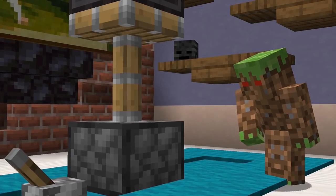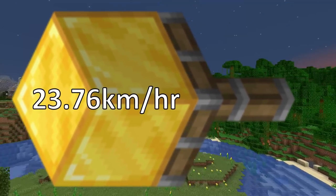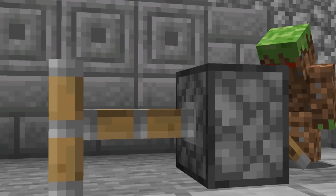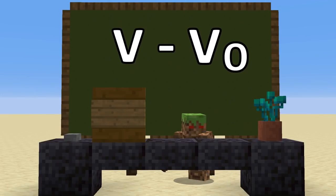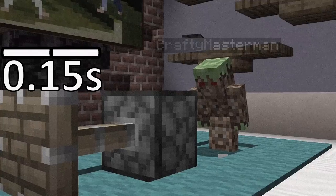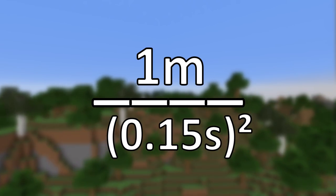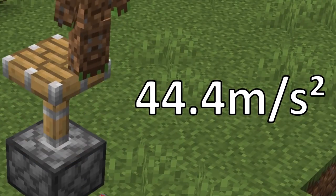But just how powerful do these pistons need to be to lift what they're able to lift? Remember, these pistons aren't just lifting these blocks — they are moving them at 23 kilometers an hour. We'll assume the piston is facing upwards, pushing all of these blocks against gravity, and that gravity in Minecraft is the same as Earth's gravity. We also have to find the acceleration of the piston head, which is different from its speed. To calculate that, we subtract the starting velocity from the final velocity and divide by the elapsed time. The final velocity is 1 meter per 0.15 seconds, and there is no starting velocity since the piston instantly gets to that speed. We then square the 0.15 seconds, simplify the fraction, and we get our piston acceleration of 44.4 meters per second squared.